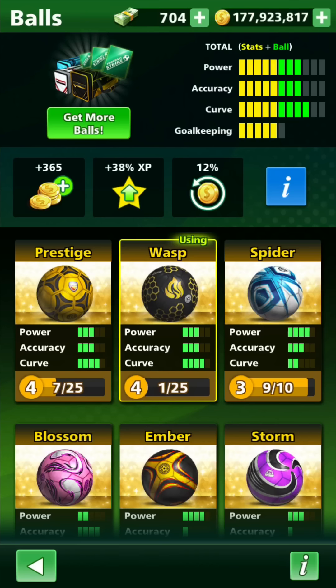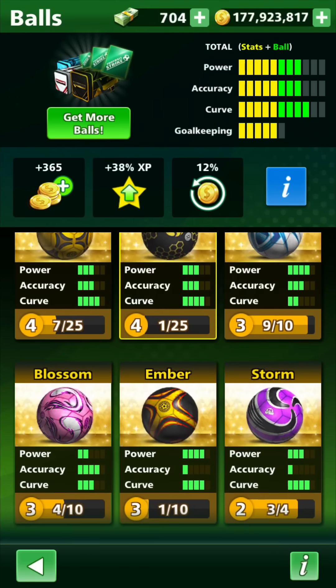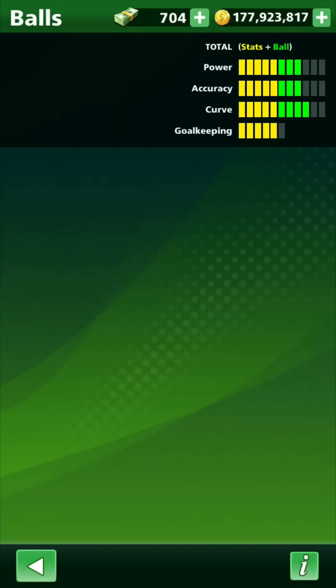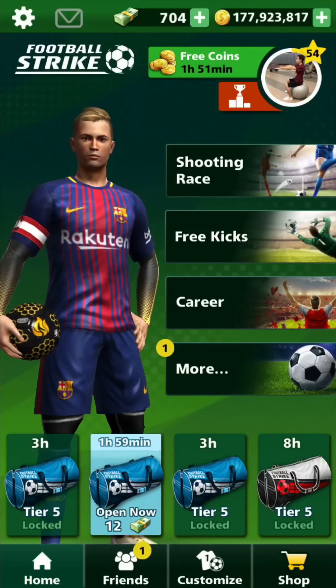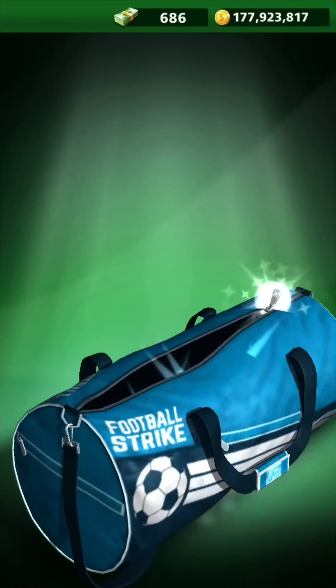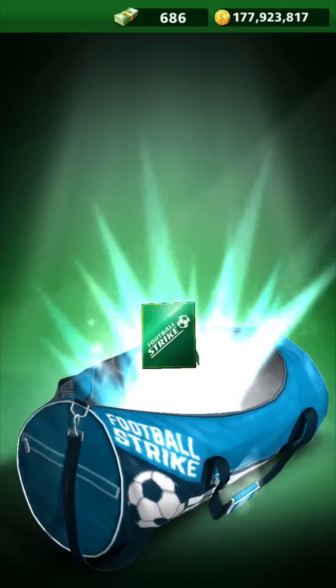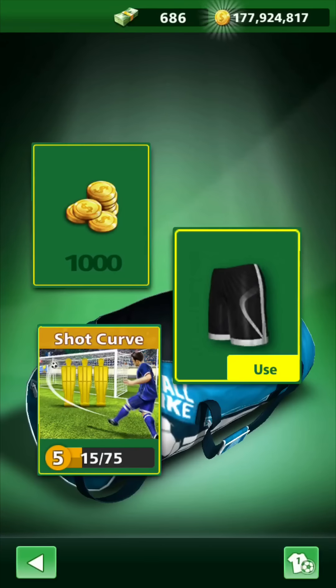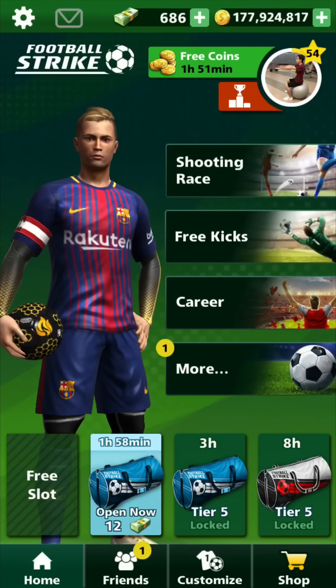My favorite one by far is the Wasp. Ten overall stats — three power, three accuracy, four curve. It is on level four, so I did upgrade it quite a lot. I hope when I upgrade it to level five I'll upgrade the power — that'll be really good. I'm going to open up all these bags down here for your viewing entertainment. I want to start upgrading some more premium and standard balls because I want to get more achievements.